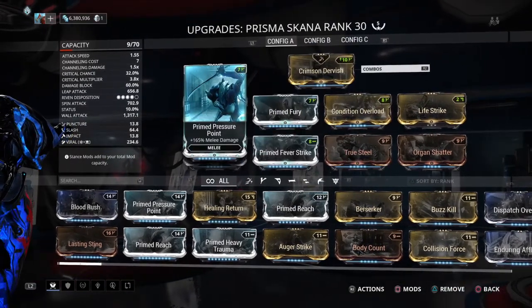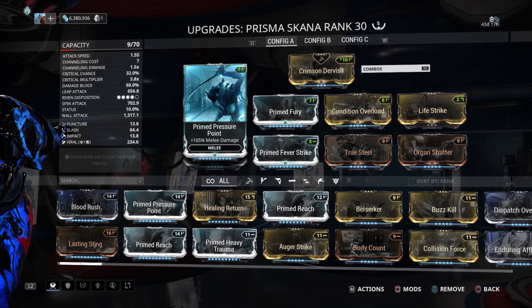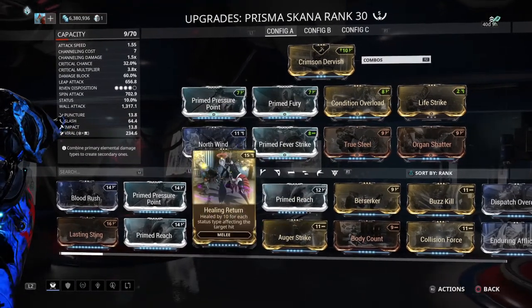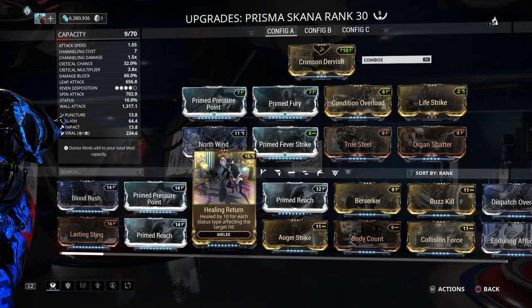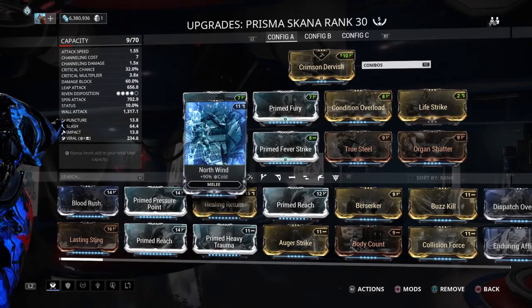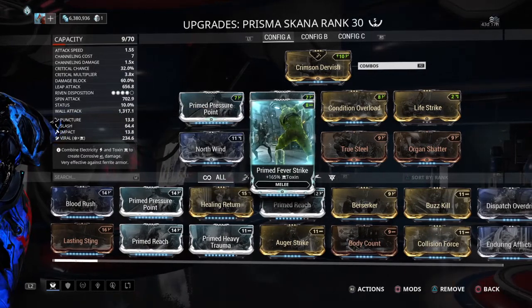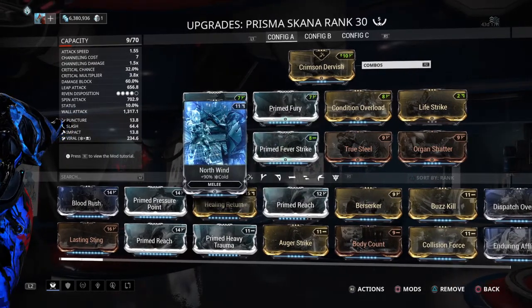It doesn't matter the weapon, but I like using the Prisma Skana with it — a throwback to when the augment mod actually gave you extra damage on Excalibur, though now it doesn't. So with this I'm going to go with Viral: Prime mod for even more damage, and Cold to make Viral.